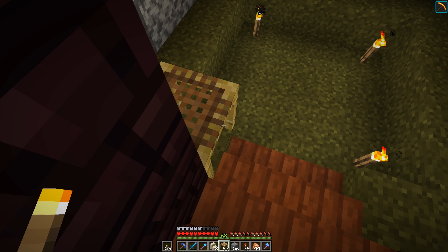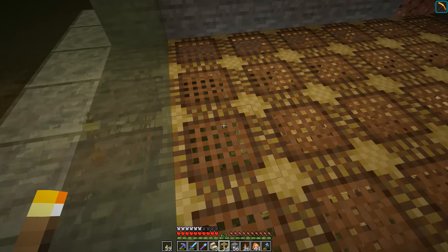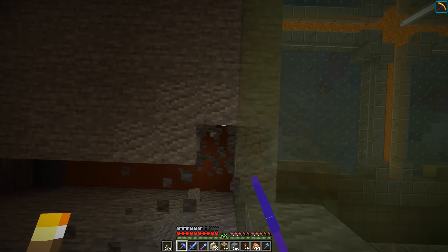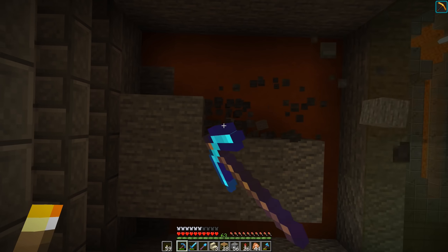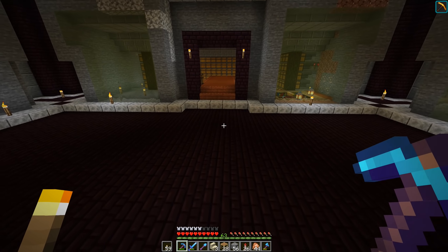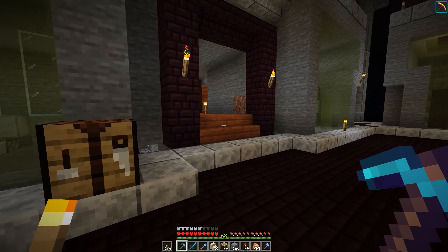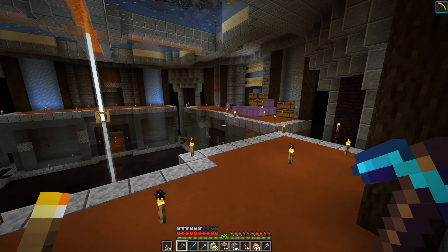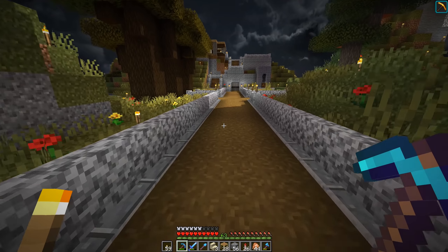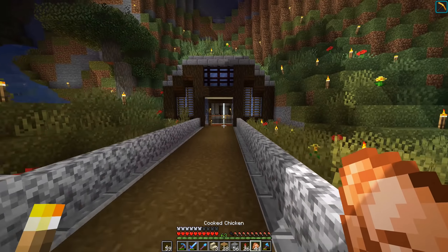Then we'll do the same thing over here hopefully. Very nice! Oh wait — we're gonna need stuff. It's gonna be fine, don't worry about it. I say I got some bone — bone block, what did I come over here for? Oh, I need more smooth sandstone — I think there was more in the chest outside. Yeah, okay, perfect — because we need more stairs. I haven't slept in a minute.